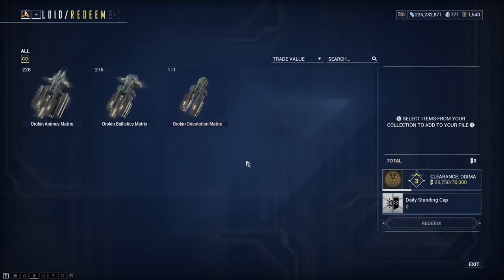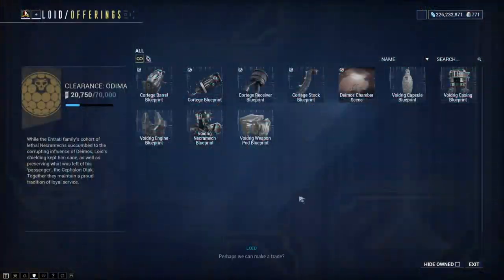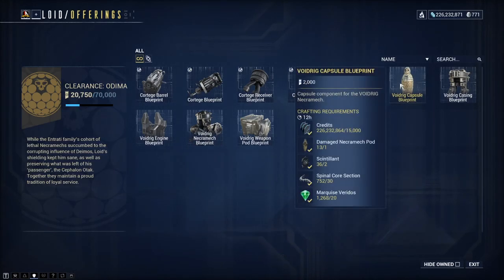Focus on ranking up your Necroloid standing, and once you have enough ranks you can begin to pick up these blueprints. A fair warning in advance: you will need to get a lot of materials from the other open worlds — Planes of Eidolon and Orb Vallis — but here are the blueprints you can be picking up and what you need for them.